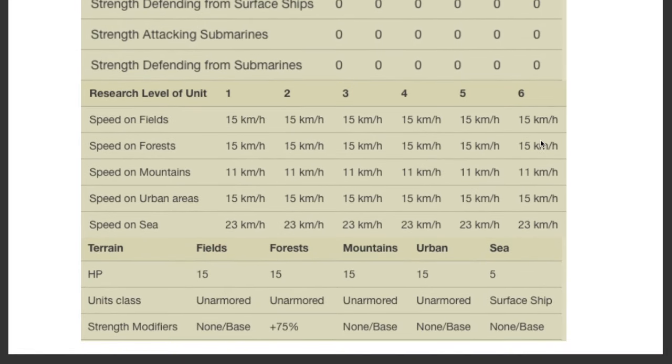Looking at their speed, they are exceptionally slow at 15 kilometers per hour — that is 5 kilometers per hour less than a general infantry unit and well below any mobile infantry, mechanized infantry, or tank divisions. Their health is only 15 units, which is pitiful. They do have an advantage in the forest, quite a substantial advantage with 75% increased strength.